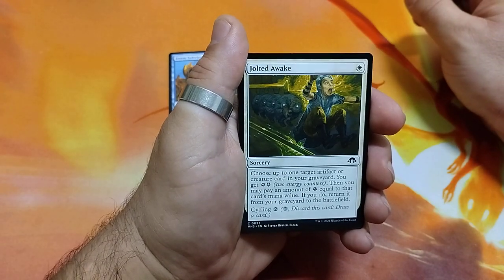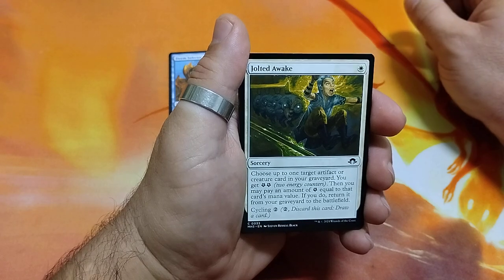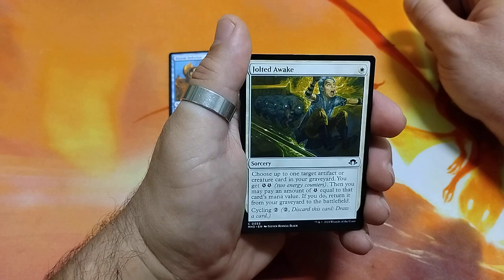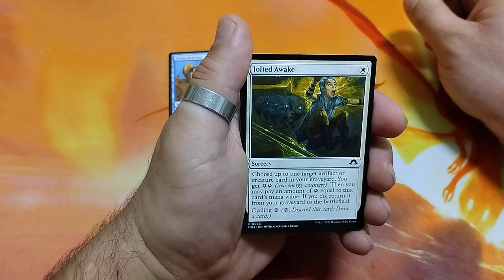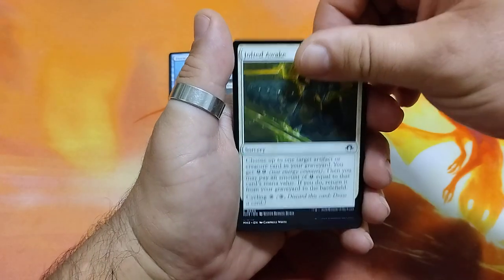Jolted Awake, 1 drop. Choose up to 1 target artifact or creature card in your graveyard. You get 2 energy counters. Then you may pay an amount of energy counters equal to that card's mana value. If you do, return it from the graveyard to the battlefield. And it has a second cost of 2.